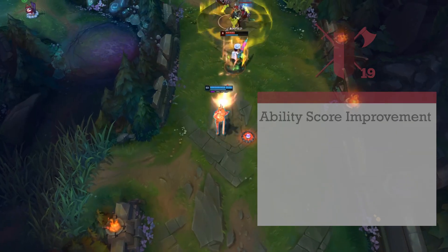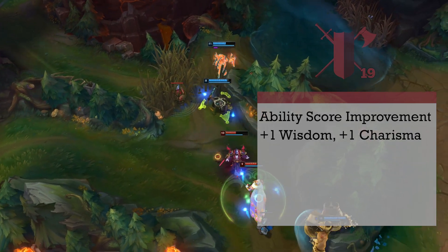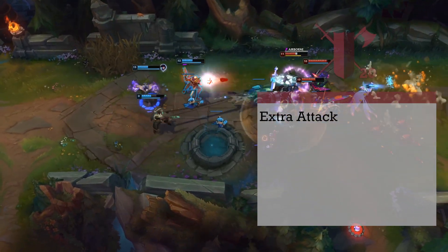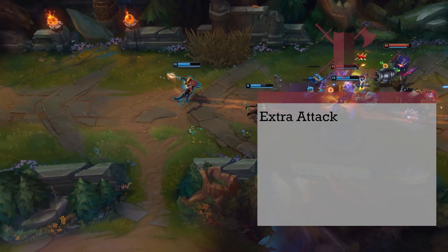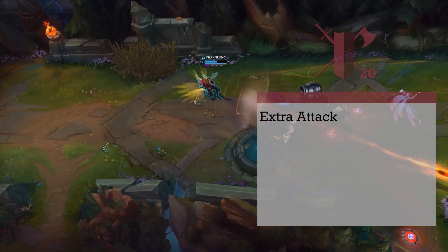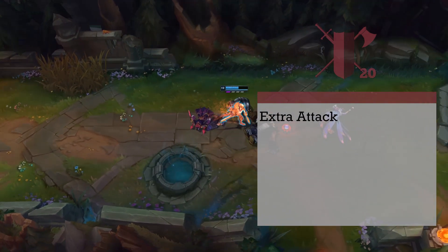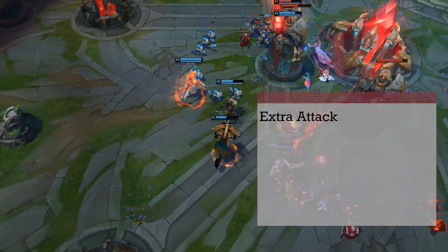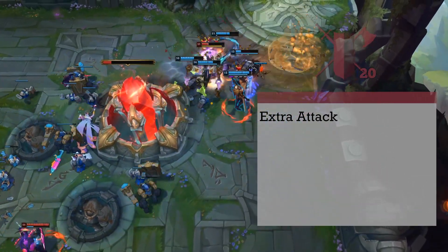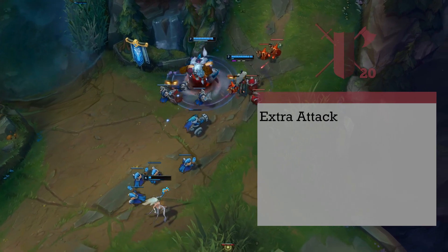Level 19 fighters get the last ability score improvement — we're going to max out our Wisdom with a point and round off our Charisma as well. 20th level fighters gain the final Extra Attack improvement, letting you attack 4 times. Time to turn on the Curtain Call with our sniper rifle Bad News, which deals 2d12 piercing per attack and must be reloaded after every shot. This means we can attack and reload twice, then Action Surge and do it again — that's 4 shots. If we apply Sharpshooter to all and add Violent Shot to the last one, that's 9d12 plus 60 piercing damage, an average of 119 damage — not including criticals or additional Grit Points on Violent Shot.